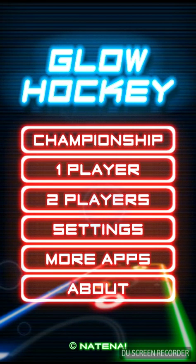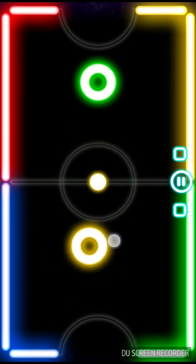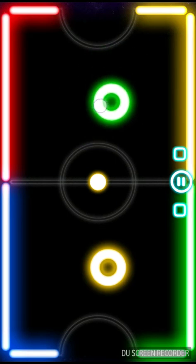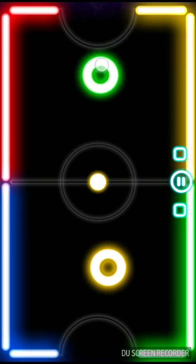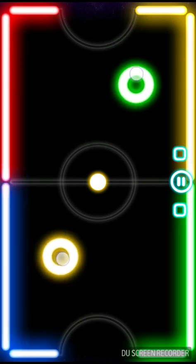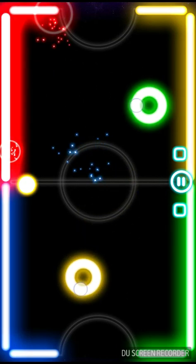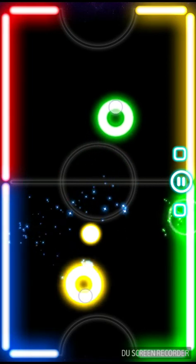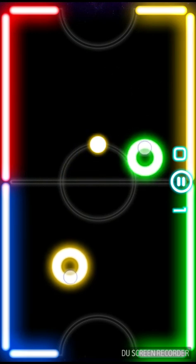So here's how to make it look cool. Go to two players — this also works on YouTube. I'm yellow and the other player is green. You can control both of these guys. What you want to do is move both paddles at the same time so it looks like both players are playing — and you're gonna win every game.